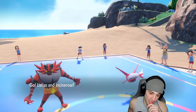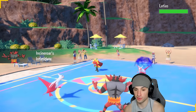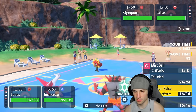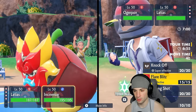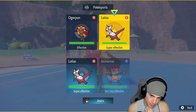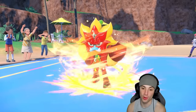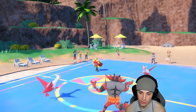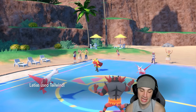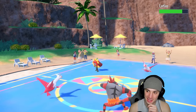Their lead is Latias and Ogerpon. Intimidate from Incineroar is great here. I get off Knock Off which is actually pretty good, and Tailwind instead of Fake Out — might be our best bet. Ogerpon could Spiky Shield so I attack Latias instead. I should have known Pokesports was using a weird team — they're making content after all, you gotta think. We get off Tailwind and now I'm terrified. Let's be honest here, I am terrified.